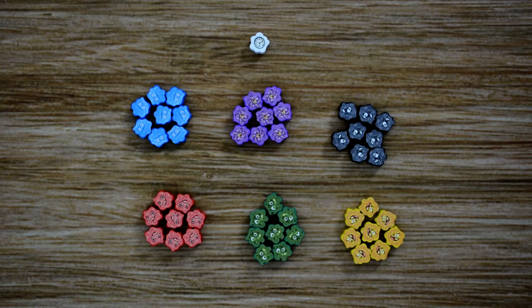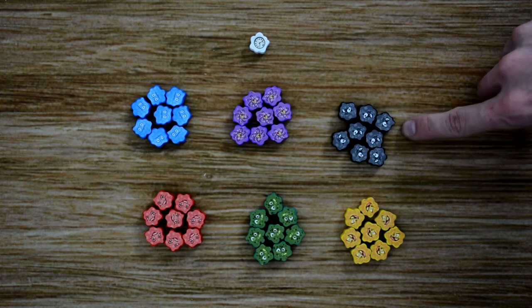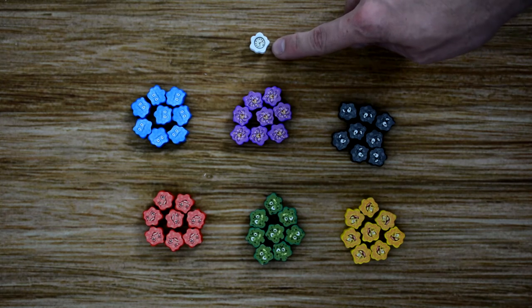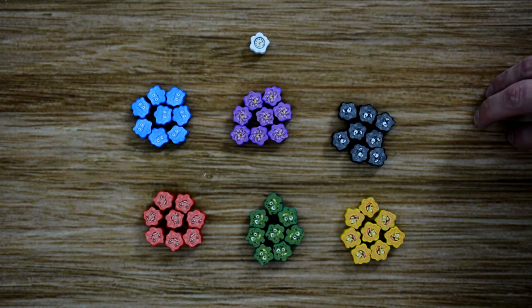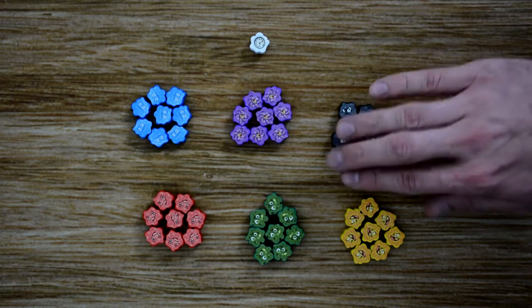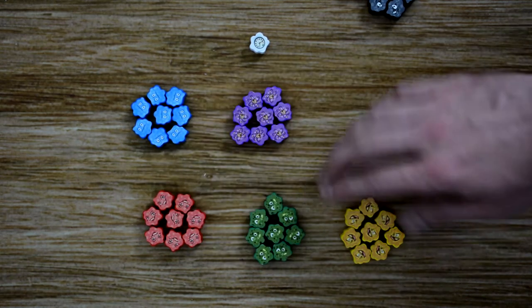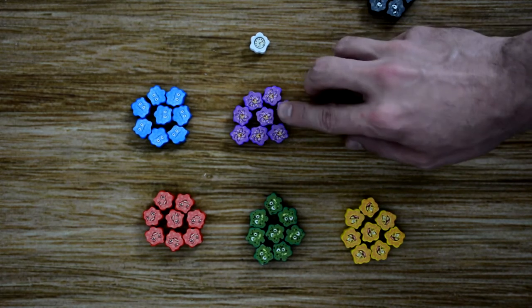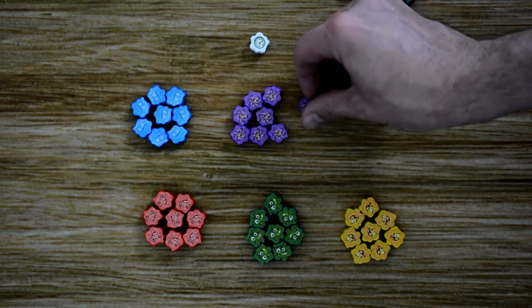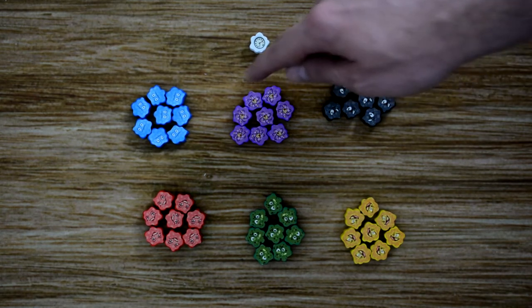There are six different biotics included in the game: Migratory, Attractive, Magnetic, Repulsive, Explosive, and Aggressive. There is also one timer. The first time you play, you'll want to add stickers to each of the biotics. For a standard game, remove the aggressive biotics from play. In a 3 to 5 player game, include all biotics of each color — 8 total of each color. In a 2-player game, remove one biotic of each color. For the advanced rules, include the black biotics in the same number as the rest — 8 in a 3 to 5 player game, 7 in a 2-player game.